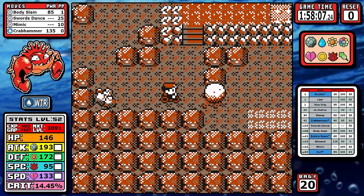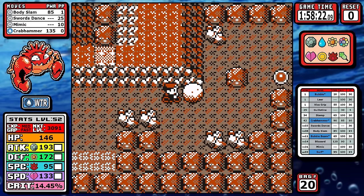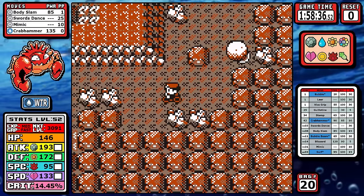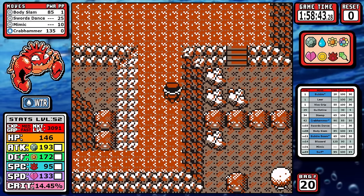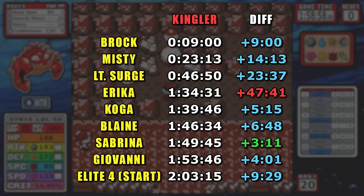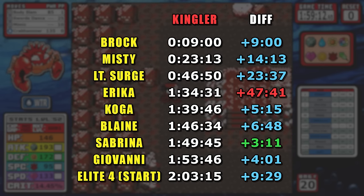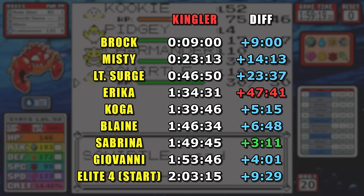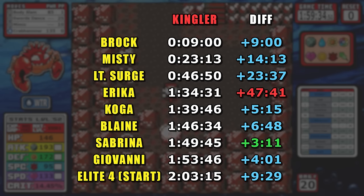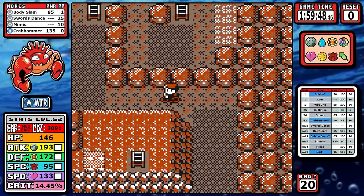Moving ahead towards Victory Road, the only thing to mention is that I pick up the optional rare candy here. Being right here at sub two hours at this point is pretty spectacular. Realistically I only have one worry about the final gauntlet, but I don't want to spoil the surprise. Looking at the split chart: since the Erika split, we've only spent roughly 28 minutes to get through the rest of the entire game, with some splits as low as just three minutes. There's something innately satisfying about setting yourself up, getting everything in order, and then knocking out the rest of the game rapid fire — but the run's not over, we've got a few more hurdles for our little crab legs.